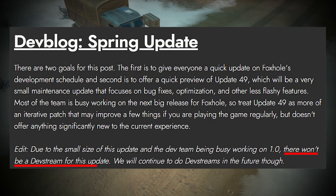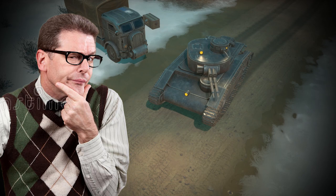So the devs have not blessed us with their appearance in this one, because they are busy working on 1.0, but that doesn't mean we shouldn't have a devcap now, does it? So, what's coming in 49?